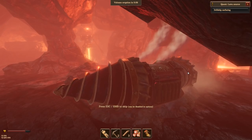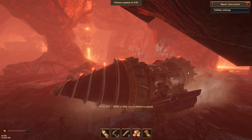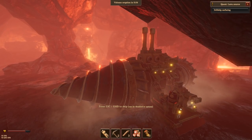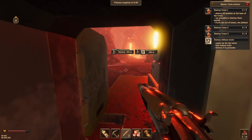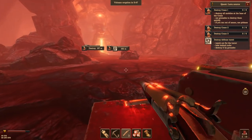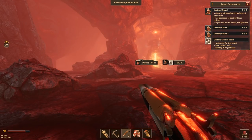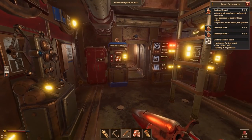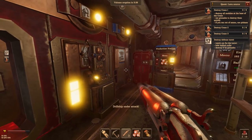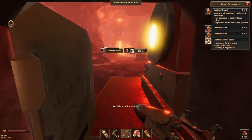Oh my god, we're here - that's the laser drill! Good grief, okay, we've arrived. The turret is again on the wrong side of the ship, which is fairly annoying. Anyone out here to kill? No. Should we wait until the eruption? We've got five minutes - I think we just go for it.